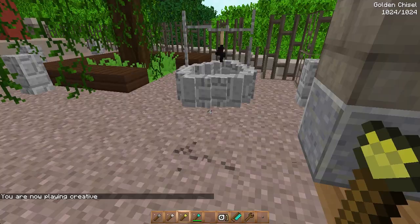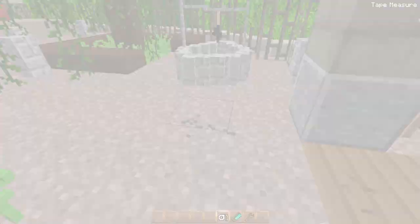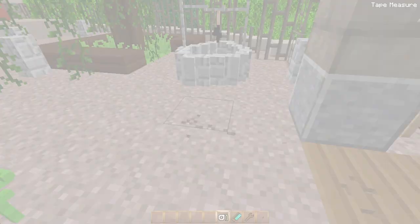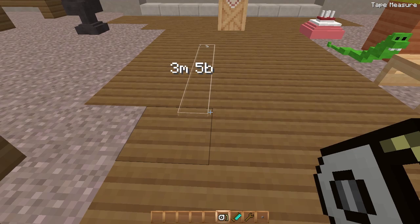Since we're in creative mode I'm going to toss the rest of these chisels except the diamond chisel. Let me talk about the tape. To use the tape you right-click on the ground and pull back, and you'll get a little readout that says something like 3m 5b. If you hold Alt you can check the controls and change it to whatever button you want, which brings up this menu.